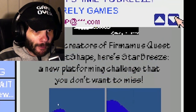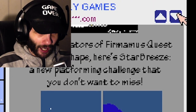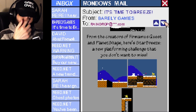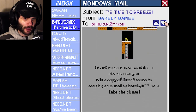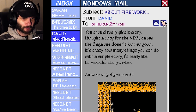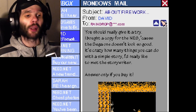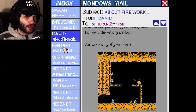From the creators of... Nameless Quest... for Nameless... this text is really hard to read. Star Breeze — a new platforming challenge that you don't want to miss. Star Breeze is now available in stores near you. Win a copy of Star Breeze by sending an email to Barely. You should give it a try — I bought a copy for the NES 'cause the Sega one doesn't look so good. It's crazy how many things you can do with a simple story. I'd really like to have met the story writer.